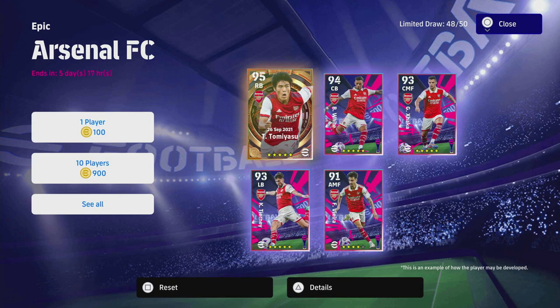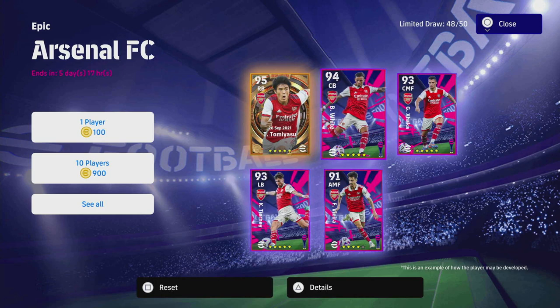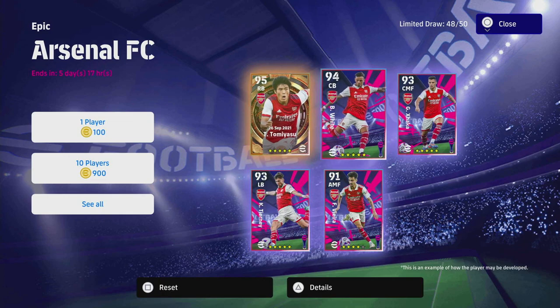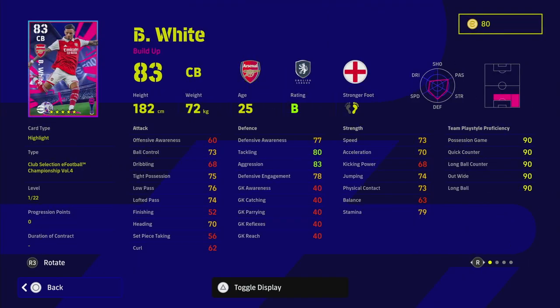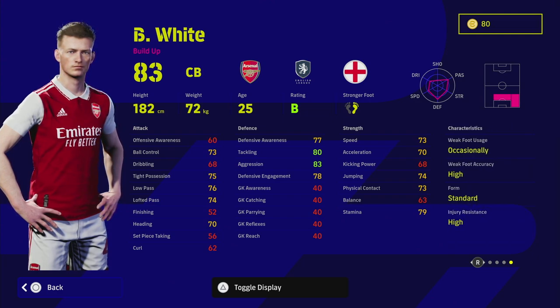He's shown down as a right back but we will cover him in a second. We also have Ben White and Jacka, who are both very strong dominant players. We're going to get a training guide going for all of these. A lot of the Arsenal players that have released have got really good aggression — Tommy Asu, Ben White, Jacka, and Tyranny.